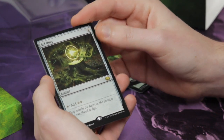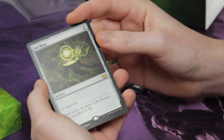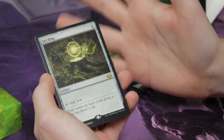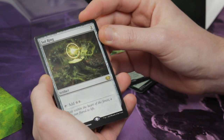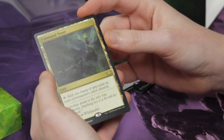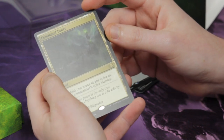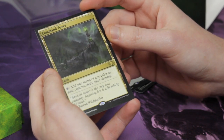We have Sol Ring with fantastic new art geared mainly towards green players, with all of the leaves swirling around it — looks beautiful. And finally, we've got a Command Tower, again with lovely green swirling smoke and flavor text from Garruk.